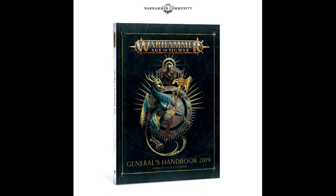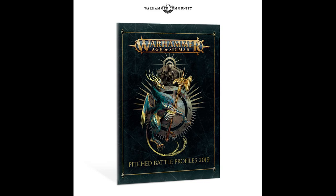The General's Handbook also contains allegiance abilities for several factions with expanded rules for Ironjawz, Seraphon, Wanderers, Darkling Covens, Free Peoples, Slaves to Darkness, and Dispossessed. It looks like they've gone back and looked at Ironjawz and Seraphon — I'd wanted them to have a battletome, but it looks like they're making a start with these expanded rules.